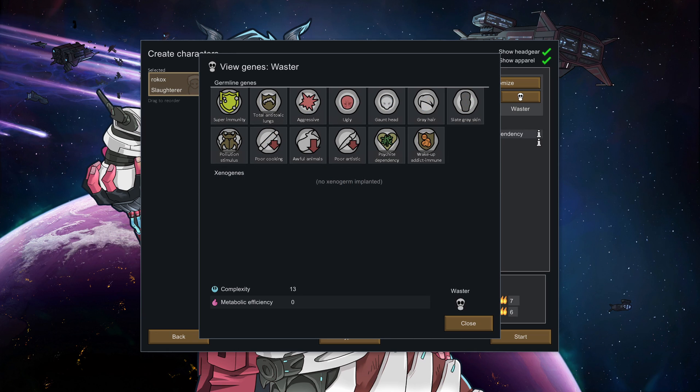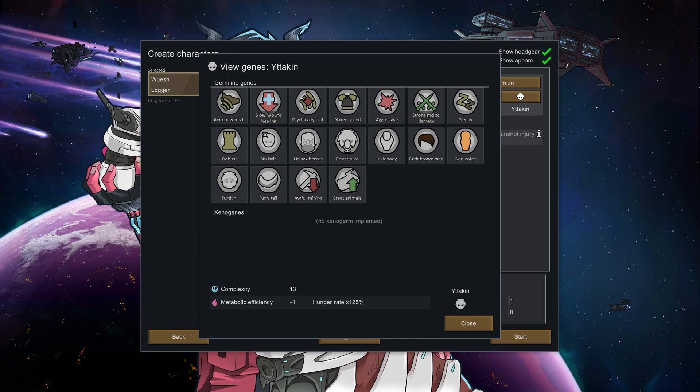Wasters have incredible immune systems and are entirely unaffected by toxins and pollution — in fact, they even benefit from being in polluted environments. They are terrible at ranching, cooking, and art, and they have a dependency on psychite drugs. If they do not consume a psychite-based drug at least once per year, they die. Edekin can call wild animals to fight for them, are good in melee, very cold tolerant, tough, and make great ranchers. They're cyclically dull and move faster when naked, slower when clothed. They're awful at mining, need more sleep than normal, and heal slowly.